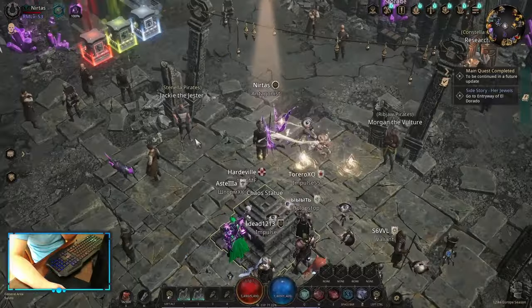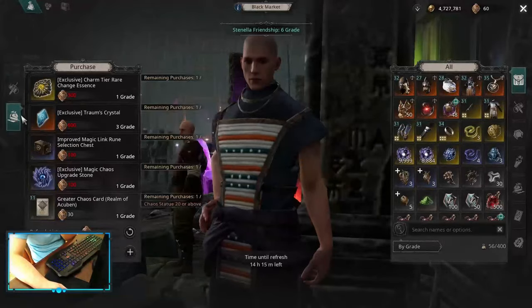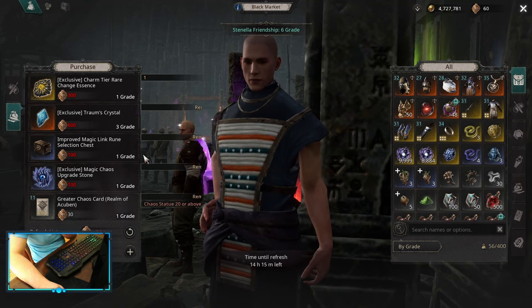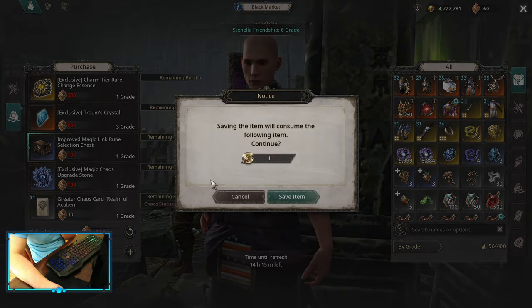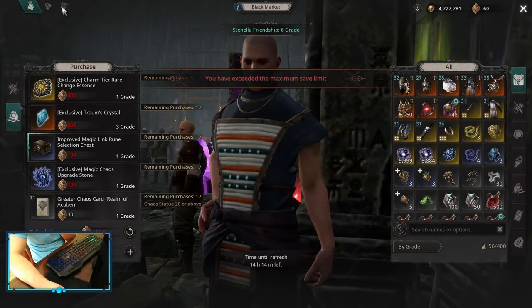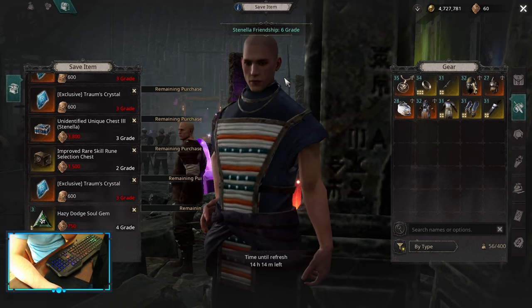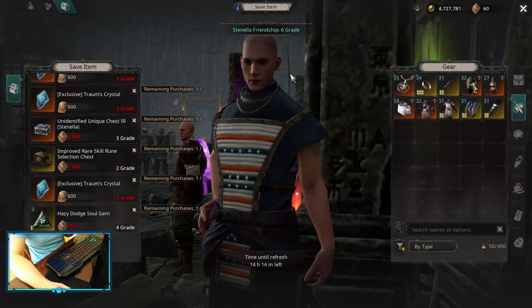Remember, there are two shops and you can refresh both of them. Whenever you get the link box or skill box that you need, you can always keep it, save the item, and buy it whenever you need it. Right now my save limit is full, but this is one of the ways, and I think this is the best way to do it.